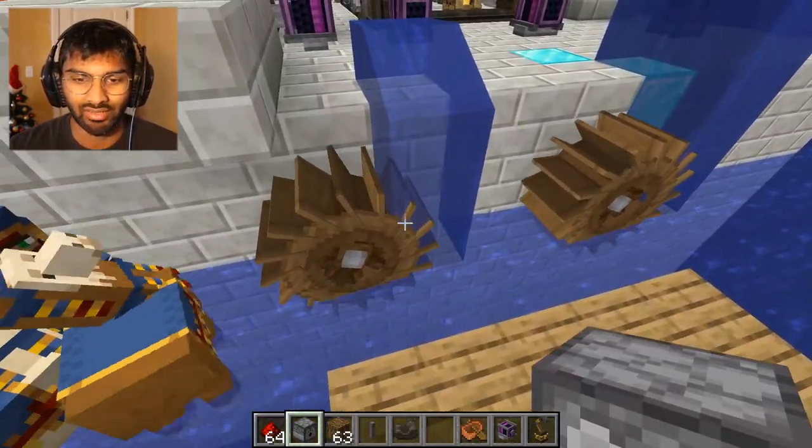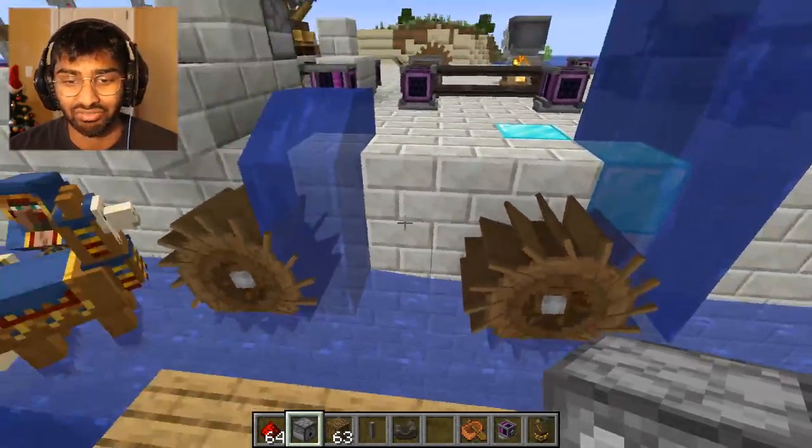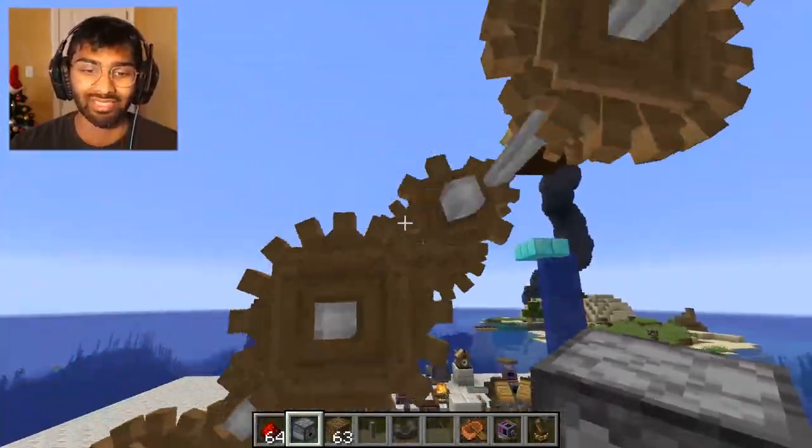We've got these water wheels. We wanted to see if there was a difference in how fast they'd go depending on the height of the water, but no — they just turn at this rate, which is still pretty cool. You can use that for energy and stuff.